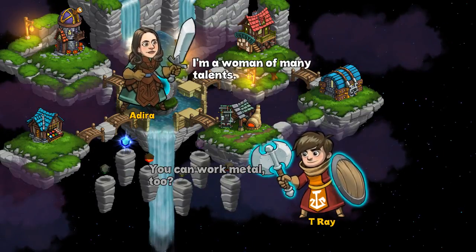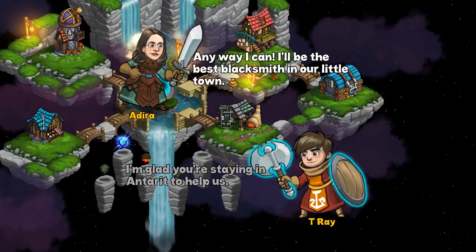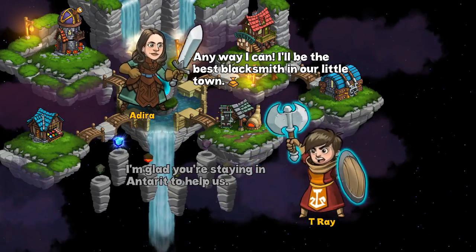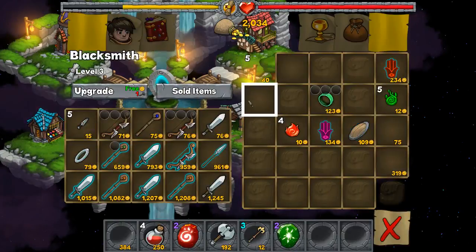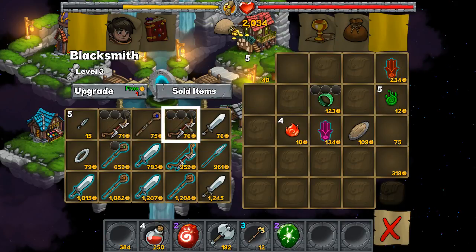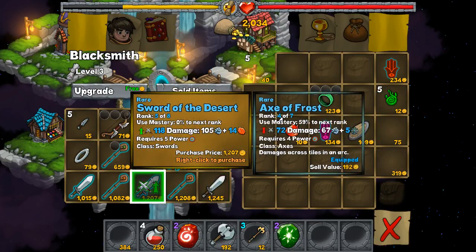We already did this. I'm a woman of many talents. I'm glad you're staying and entering to help us. Any way I can — I'll be the best blacksmith in our little town. Let's take a look at the shop. That's a good looking bow, but it's the one I just sold, I think. It looks better than it is — these are not the same items.